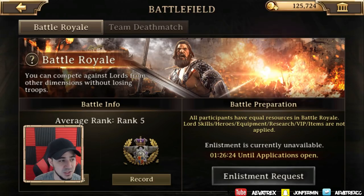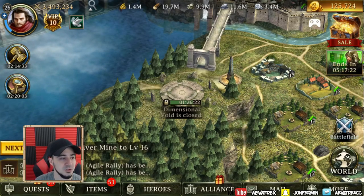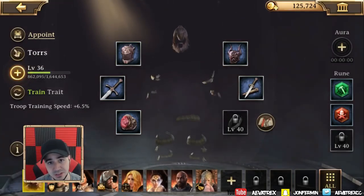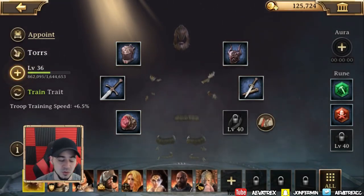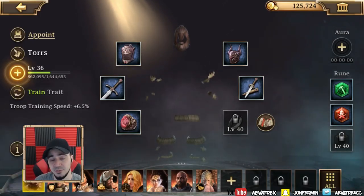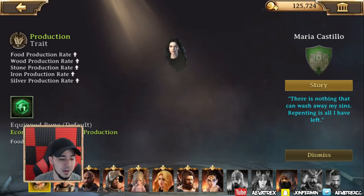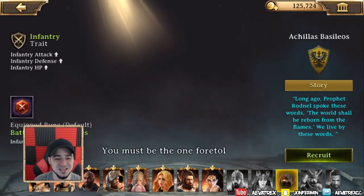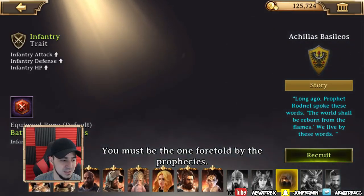Once you get number one in the battle royale, you can go ahead and go to the heroes right here. Unfortunately with my emulator, it doesn't fully show the hero — I'm not really sure why, but it shows perfectly fine on my phone. But we are going to go ahead and get Aquila's Basileos, so let's go ahead and recruit.